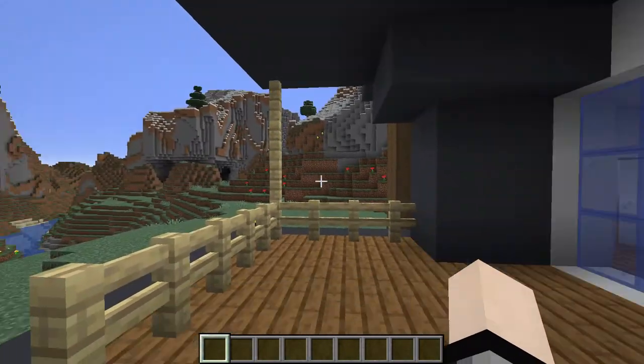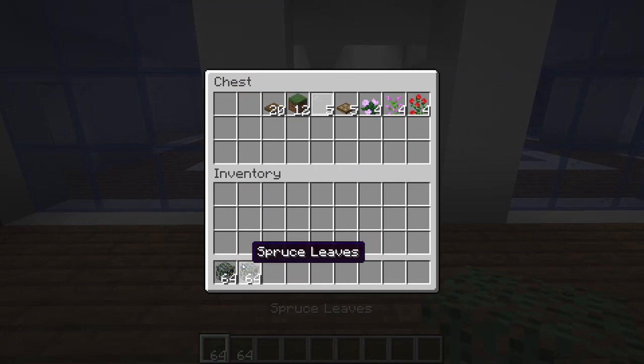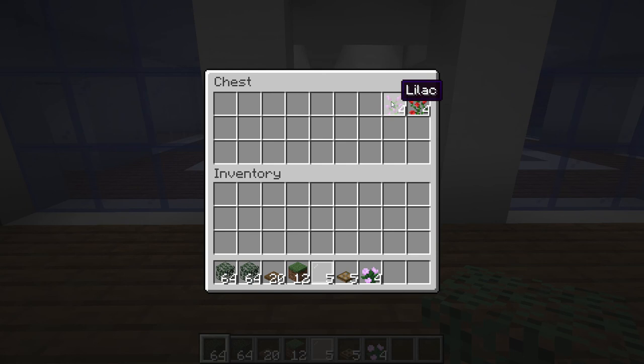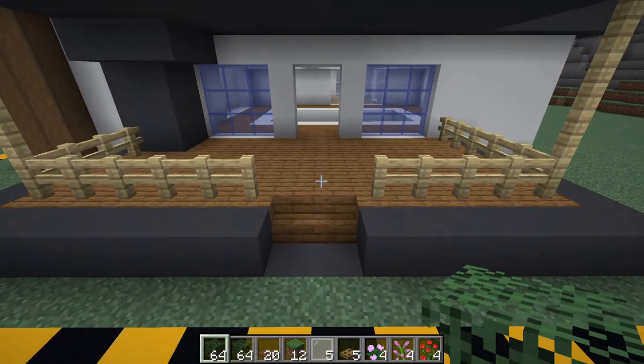The materials for this first part, which is decorating the outside of the house, is going to be about a couple stacks of spruce leaves, exactly 20 spruce trapdoors, 12 grass blocks, 5 white stained glass panes, 5 oak trapdoors, 4 peonies, 4 lilacs, and 4 rosebushes. That's the material we'll be using for this first part.